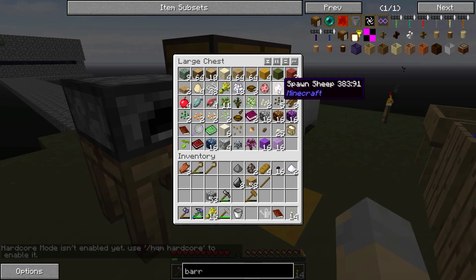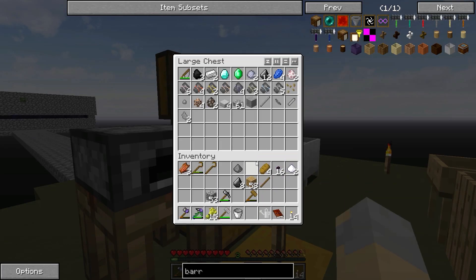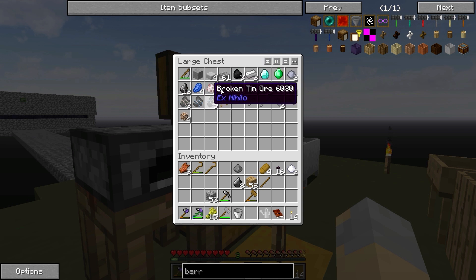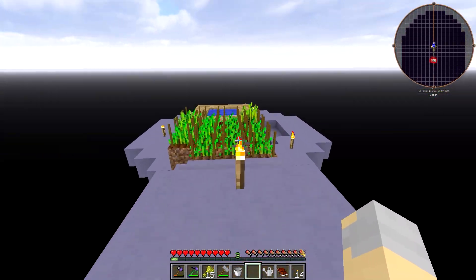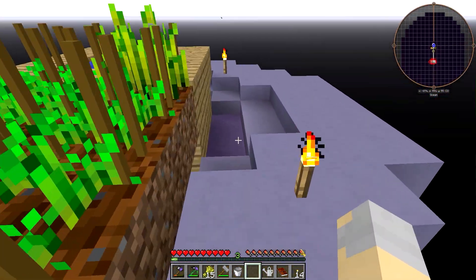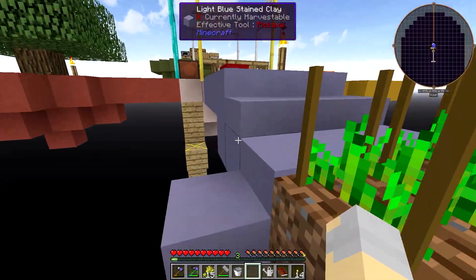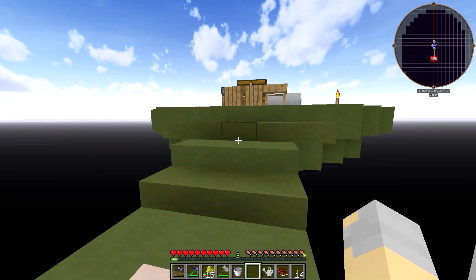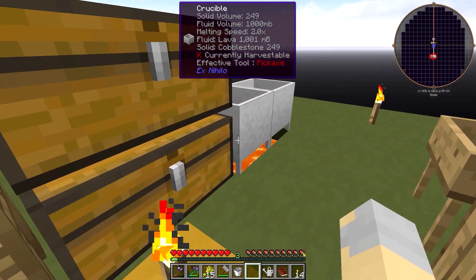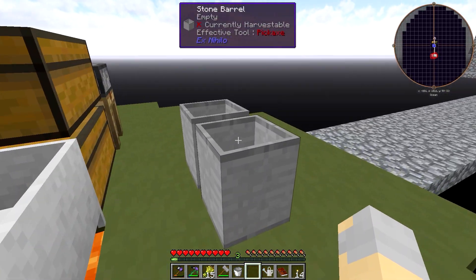We did, however, get a couple of eggs. We now have two spawn sheep and two spawn cow eggs. One of the sheep we had before. I heard that mobs are hostile in Agrarian Skies 2, so I'm going to have to test that out in a creative world before I actually spawn one here. Because if that's the case, I'll have to find a way to contain it and all that kind of stuff.